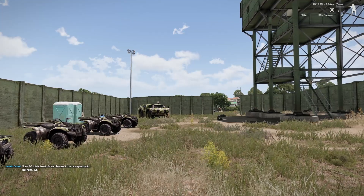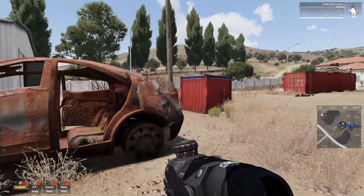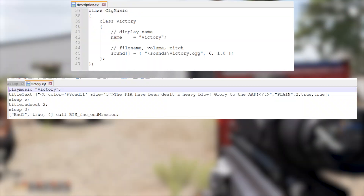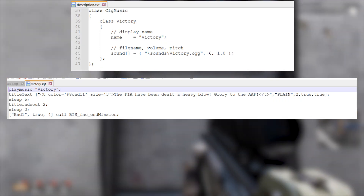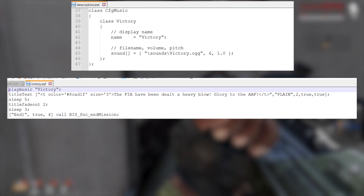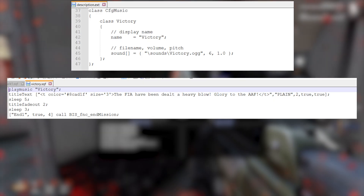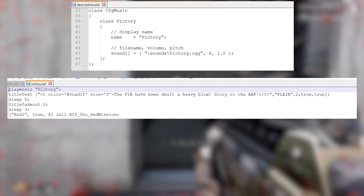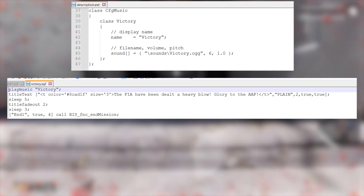The radio dialogue plays: 'Bravo, this is Javelin Actual, proceed to the recon position to your north, out.' I then make a final mission-end script. It plays victory music configured in description.ext under CfgMusic, then shows title text using the title command, and finally ends the mission. You can look up CfgMusic in the wiki — it works similarly to CfgSounds.